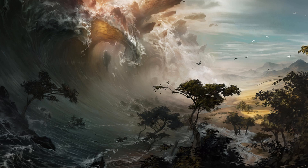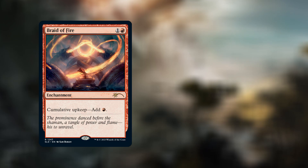Starting off with Braid of Fire — for two mana, one and a red, we have an enchantment with cumulative upkeep: add one red mana. At the beginning of your upkeep, put an age counter on this permanent, then sacrifice it unless you pay its upkeep cost for each age counter on it.